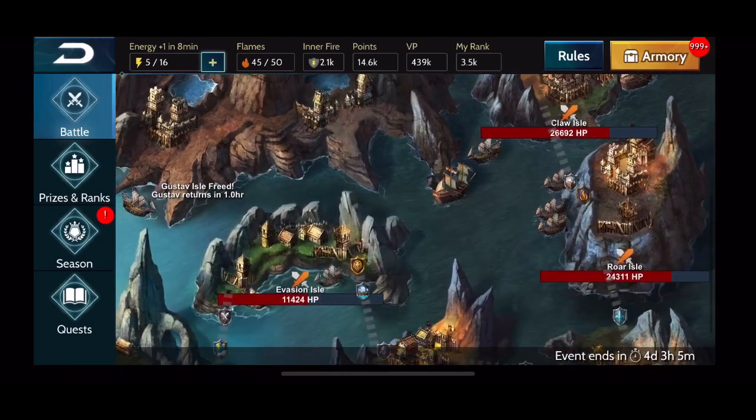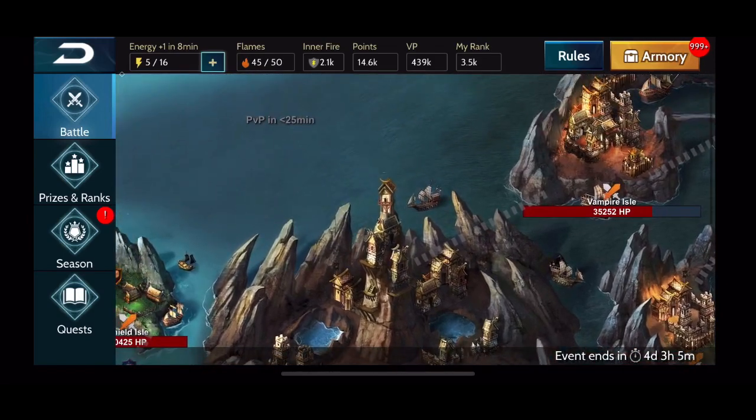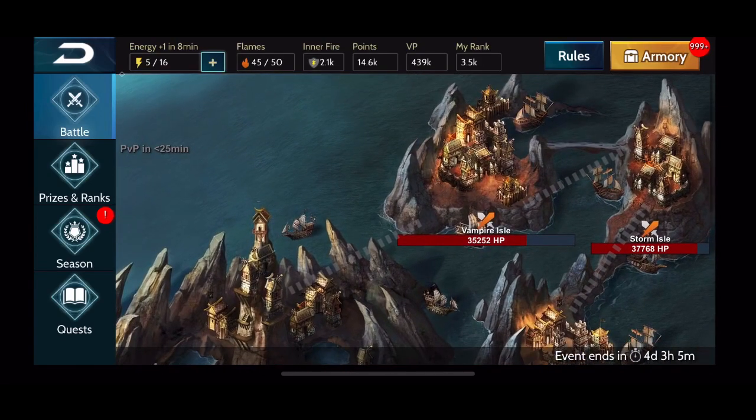It is very valuable to work on PvE islands first because early on no team really has that many points. The major benefit of racing into the PvP island is that you steal a percentage of the opponent's points if you beat them first, but early on nobody has many points to steal. So it is okay to sacrifice the first one or two PvP islands to get more progress on the other islands.